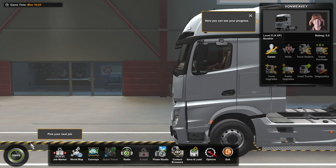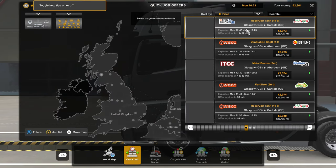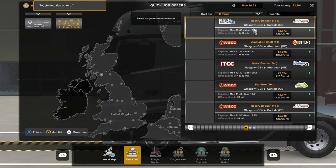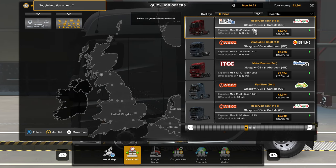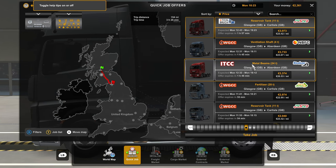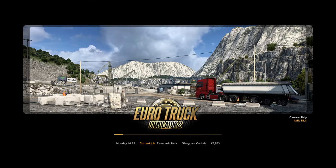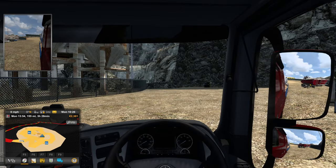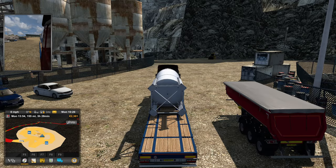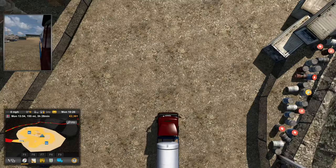Okay, so I guess — job market, get hired as a professional driver. Glasgow to Carlisle, oh that should be a good one! We're doing that one, we're doing that one. What does this truck look like? Alright, it's a Mercedes — we're moving on up in the world!